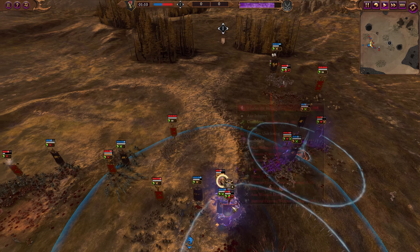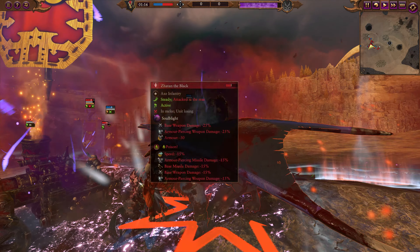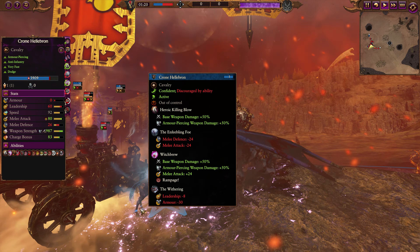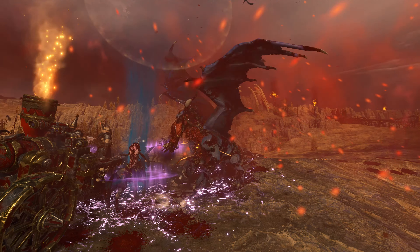Hellebron, of course, moving in to snipe Zatan, and he does not want to be here at all — definitely wants to run away. I think she already popped one round of buffs, but yeah, rocking like a cool thousand weapon strength and 80 melee attack — just absolutely insane offensive stats.